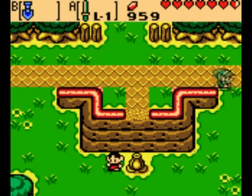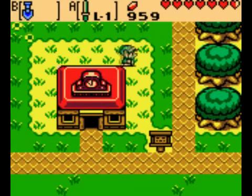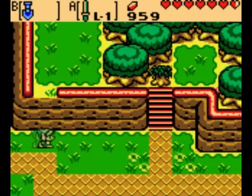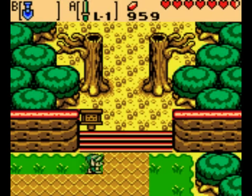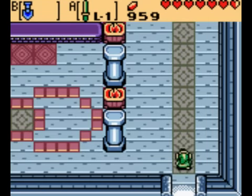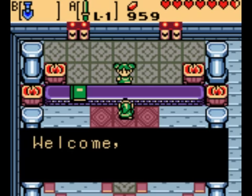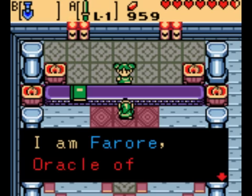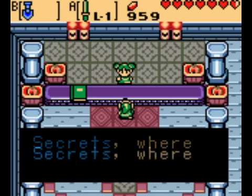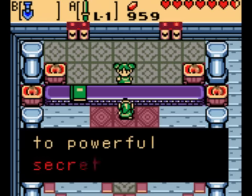Let's head on back to the Maku Tree and put some of those passwords to use over there. Remember Farore, who was saying something about all those secrets? Well, now we can give the secrets that we got from Oracle of Ages to her here in Oracle of Seasons. I love how they did that with the whole interaction between the two games. Can you imagine if you did that in Chrono Cross, then went back to Chrono Trigger and got some items you could take back? I've never seen this kind of interaction between two different games.